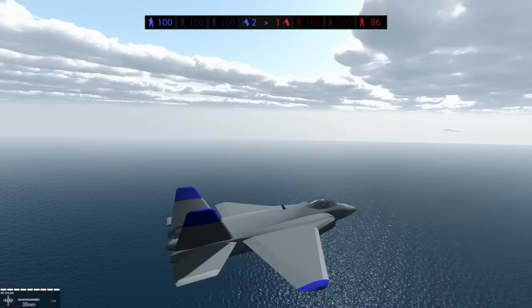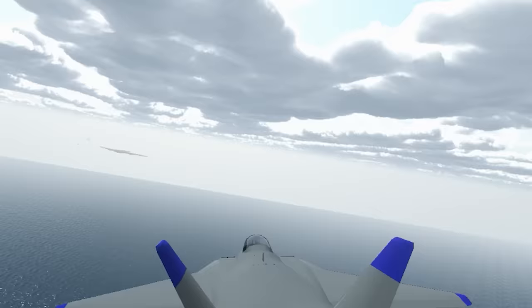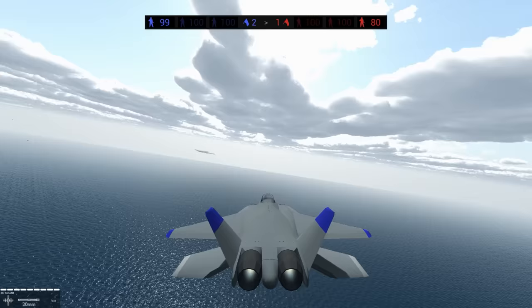We're going to curve inward and dodge the big aerial battle. I'm starting to see little planes. There it is! For context, that little black dot right above my canopy — that's a fighter plane. And then this thing over my canopy now? It's a huge aircraft carrier. It's got some insane weapons and only a few weak points.